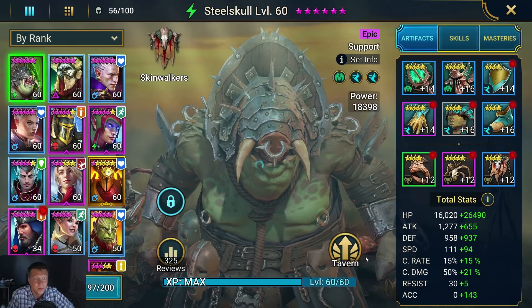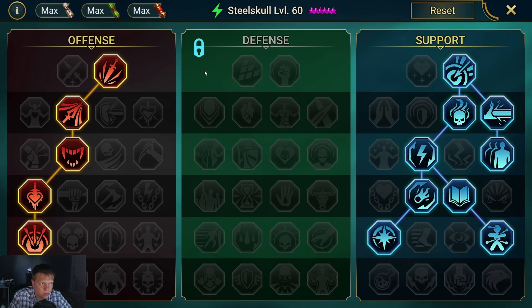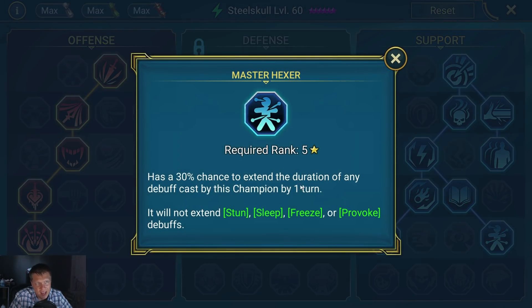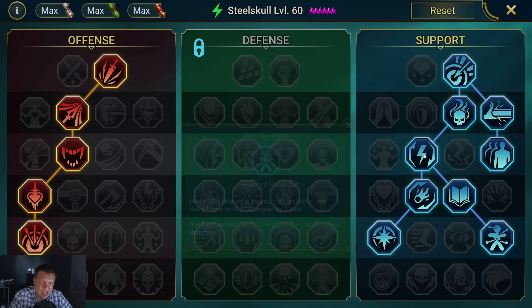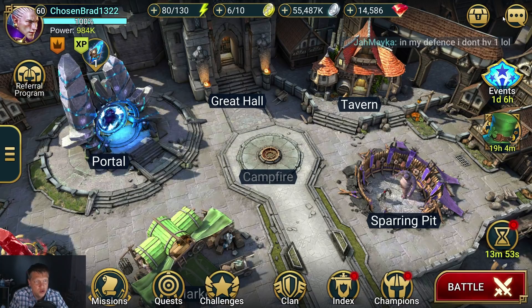Before I end the video, I'll pull up my Steel Skull again so you can see the masteries live. On the offense tree, super simple — start here, go a little left and down, then a little left and down again. The support tree gets a little convoluted because we really want Lasting Gifts and Master Hexer to make those poisons last a little longer, so it gets a bit wonky. You'll have that image in the description if you need it.